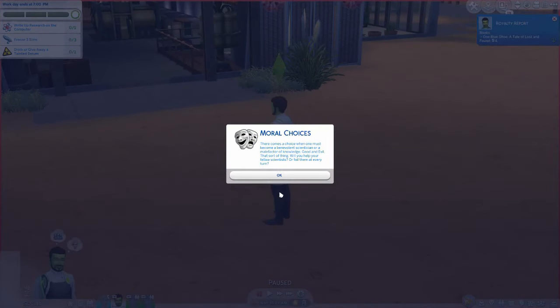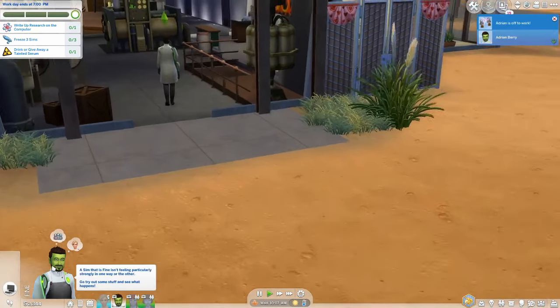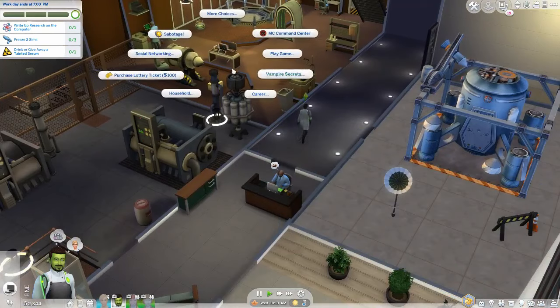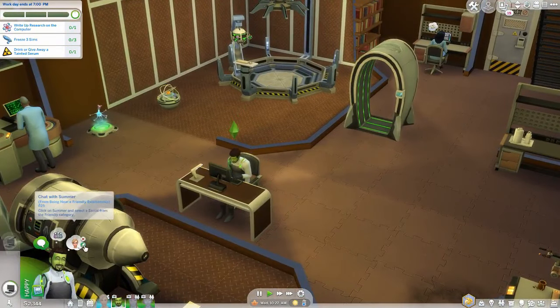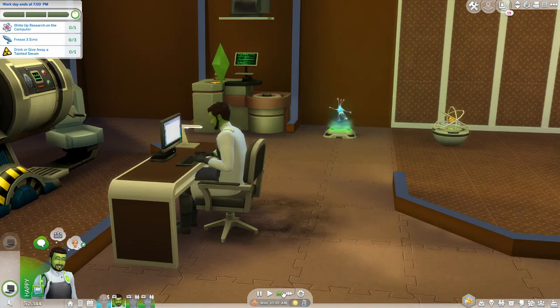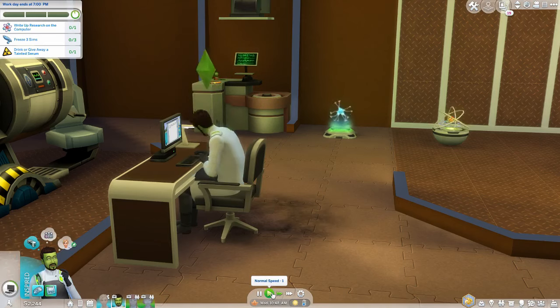Okay, there comes a choice — benevolent scientician or malefactor of knowledge scientician — good or evil. Does this mean he's going to get a promotion today? We have on the computer: write up research — purchase a lottery ticket first, and then write up research. He's thinking about Summer — all right, we'll pin that. I'm trying to use the whims as clues as to whether they want to be with a particular sim. In earlier versions of the Sims franchise you'd get wants and needs for that person and you'd know whether they want to be in a relationship, but with whims it's not as clear.